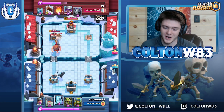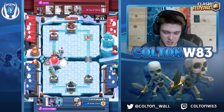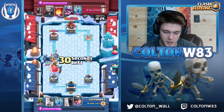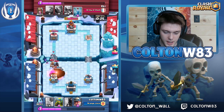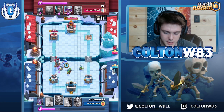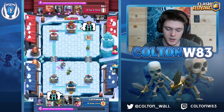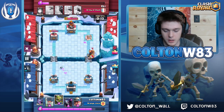I'm down in elixir so I do everything I can to defend. Ice golem to distract on one side, he pre-logs which was good, but in the meantime my Pekka is doing work. I tried to zap before the charges went off but it worked out. Even if he had zapped the spirit goblins that would have gone goblin gang, and that ends up being game — I play a Pekka and it stops it.